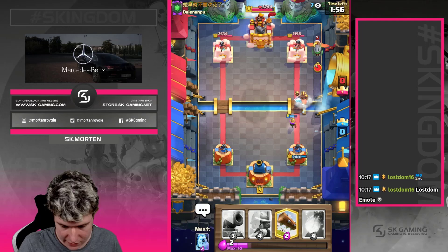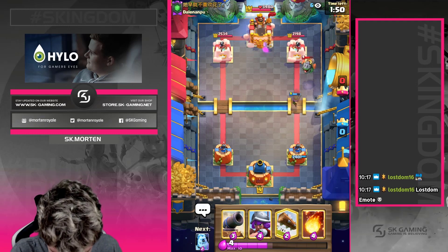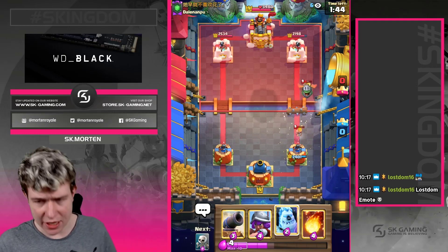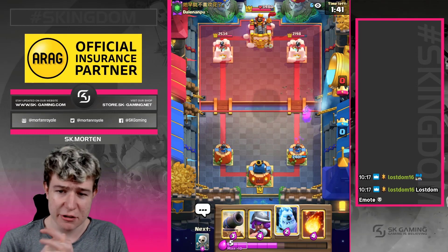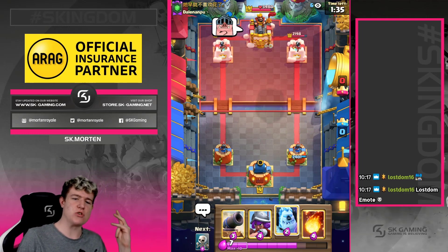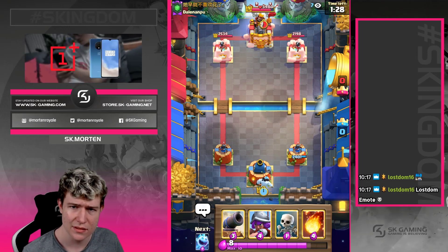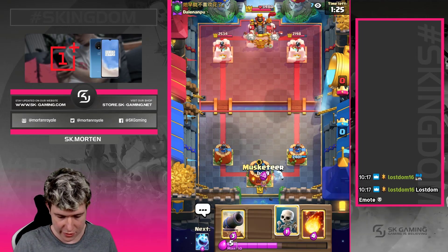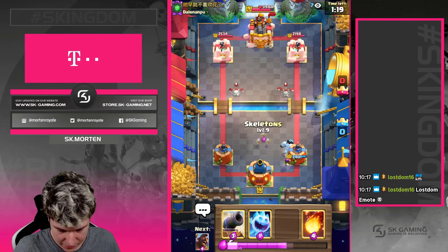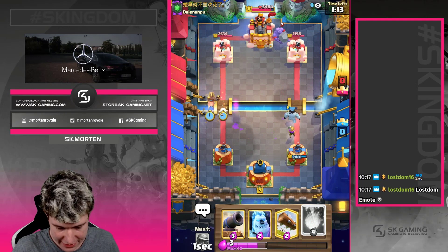We're going with another hog rider over here. The inferno gets frozen, but we still don't get any hits because he has the tornado back in cycle. At least the inferno dragon is going to die. We just need to log here, otherwise the tower is not going to be able to clean up the inferno dragon. Right now we are kind of in a solid position. He has bowler, dark prince, skeleton troops, looks like he has graveyard - maybe a freeze. Not that easy. We need to go for an ice golem in the back and slow it down with a musketeer as well.